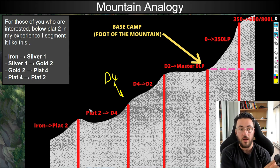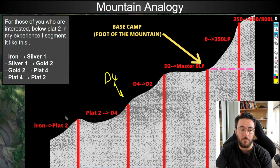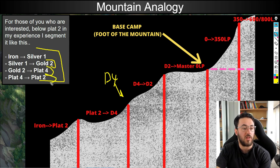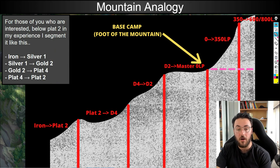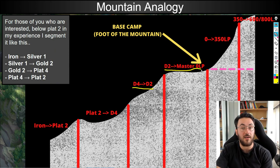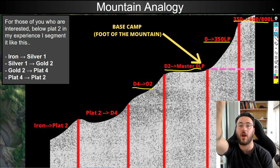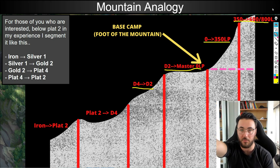If you're interested, the brackets below Platinum 2 look something like this in my experience: Iron to Silver 1, Silver 1 to Gold 2, Gold 2 to Plat 4, then Plat 4 to Platinum 2. Today we're going to be covering Diamond 4 to Diamond 2, then Diamond 2 to Master 0 LP, then 0 to 350 LP and 350 LP to around 600 to 800 LP, and at the end I'll talk about Rank 1 players and 1k LP plus players.